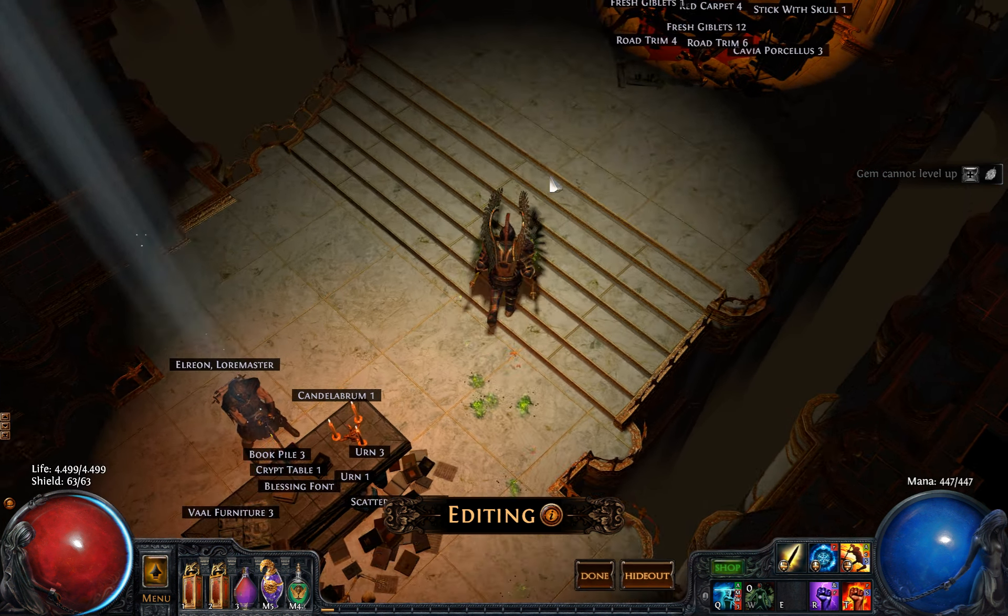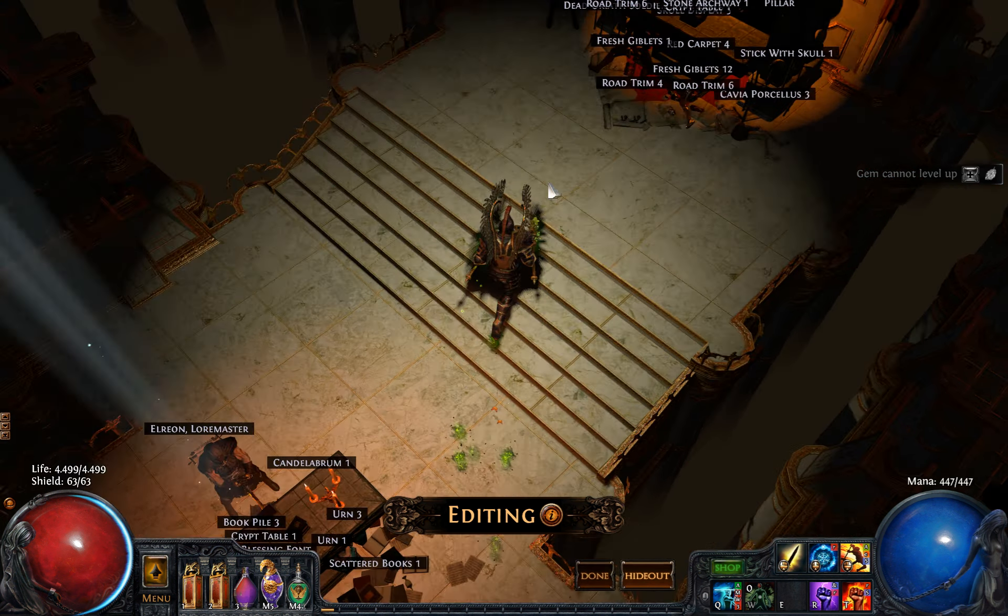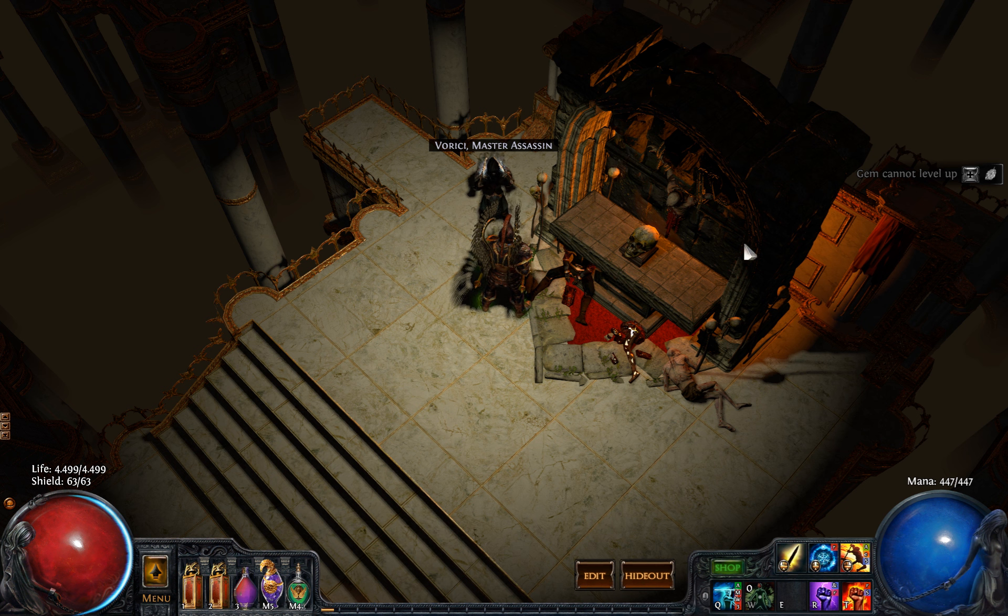The third one here I've made like Elrian's private altar with a blessing fund inside and books to show the power of learning. Again, a very simple design that takes a few minutes to make, but it's a lot less boring than a standard altar.